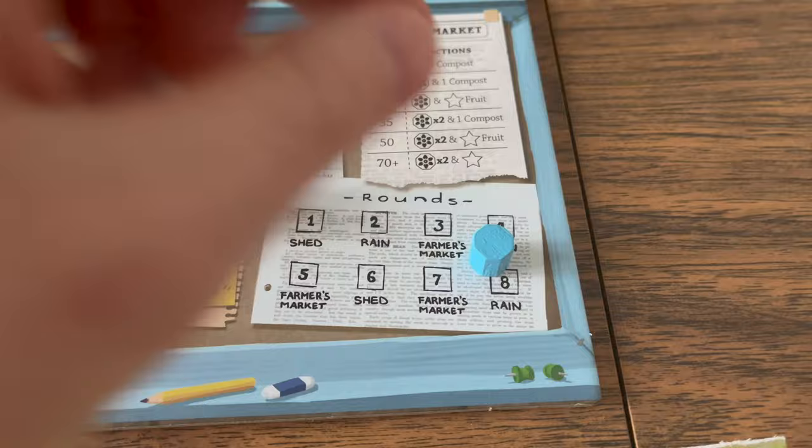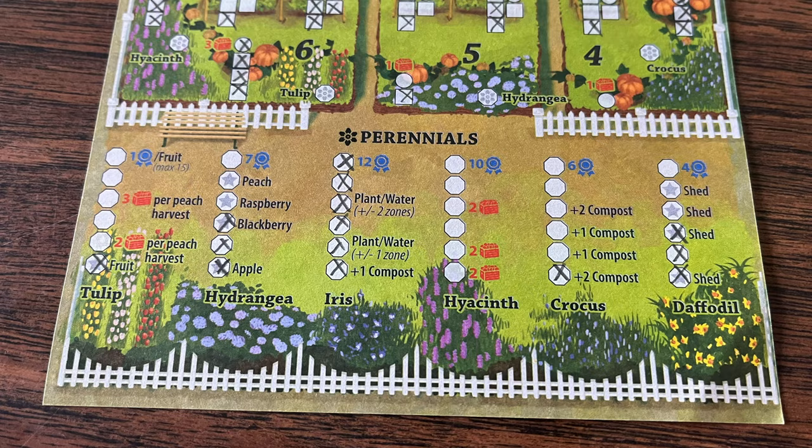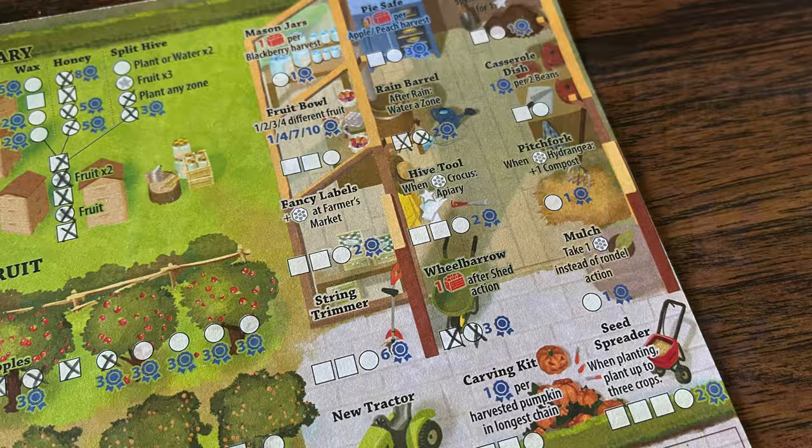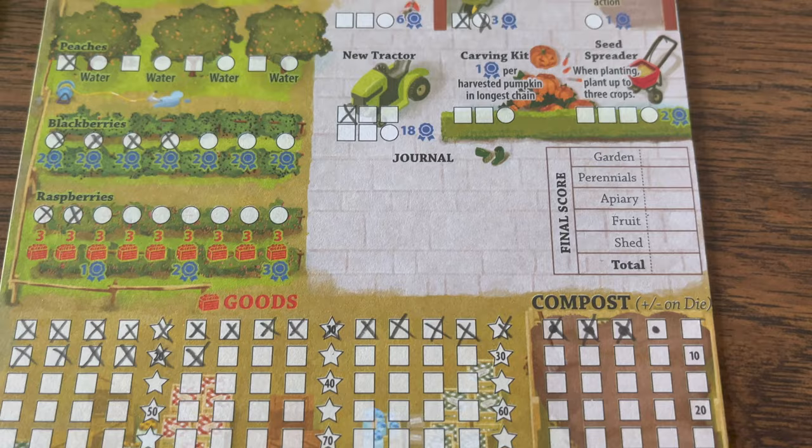After eight rounds, the game ends. Players score points for their garden: each completed corn is three points, each completed bean is one point. Then points are awarded for checked-off boxes in the perennial section, the apiary, the fruit section, and the shed. The player with the most points wins.